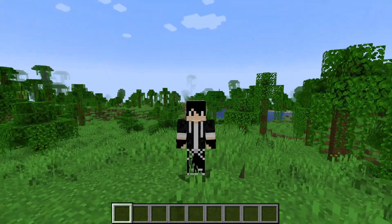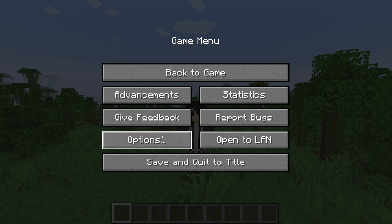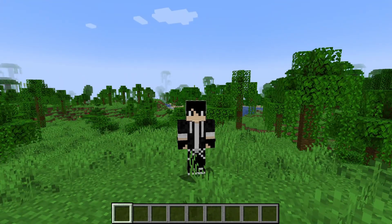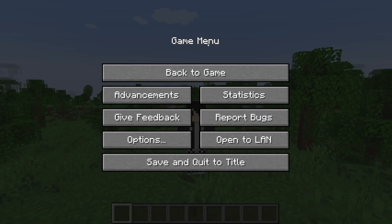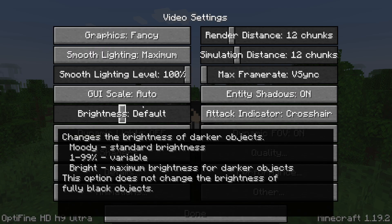The first thing you need to do is make sure you've got OptiFine installed and you're using it in Minecraft. You can confirm this by pausing the game, going to Options, then Video Settings — it's going to say 'OptiFine HD'. So pause the game, go to the game menu, then Options, then Video Settings.